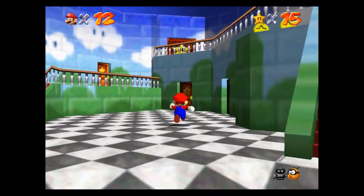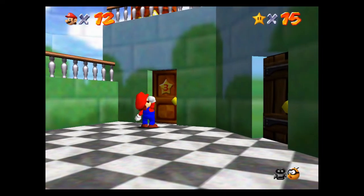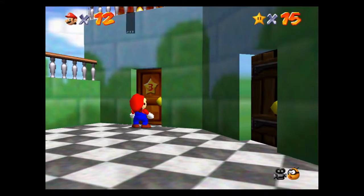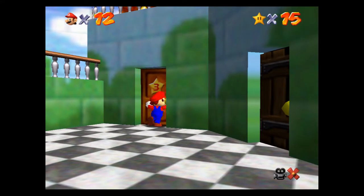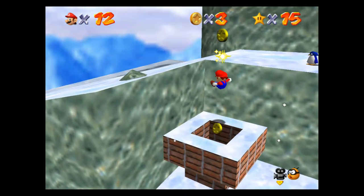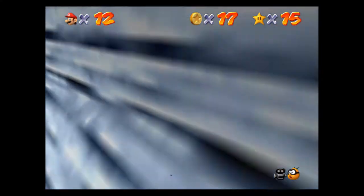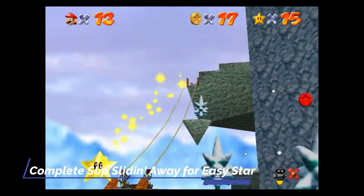The next star is actually over in Cool Cool Mountain. Go back to the lobby, go down to the bottom floor, and it's over on the left. It's actually the very first level of Cool Cool Mountain, and all you have to do is slide all the way down the Slippery Slide. Once you get to the bottom, you'll have a Power Star waiting for you — it's a super easy star to get.